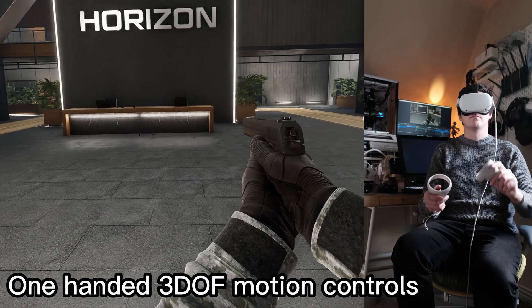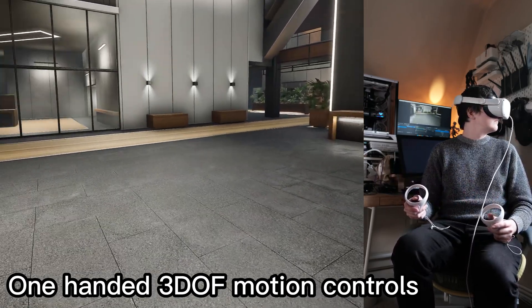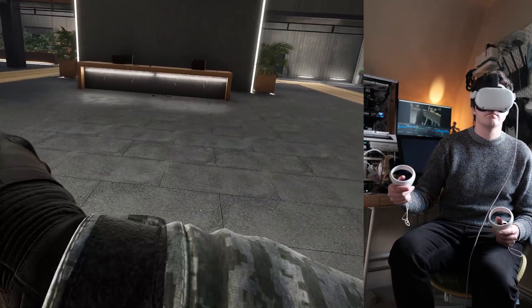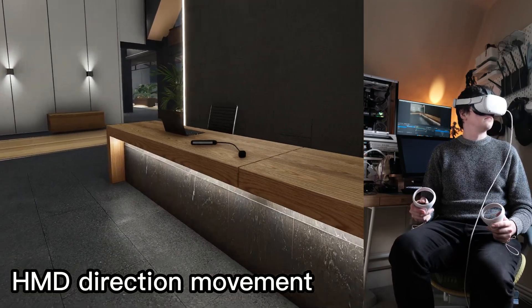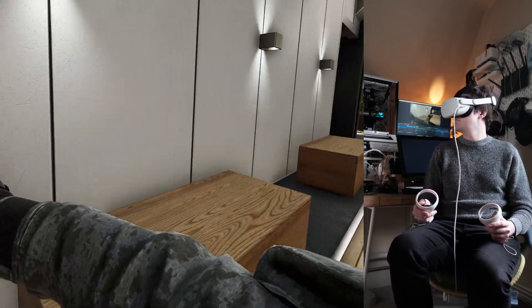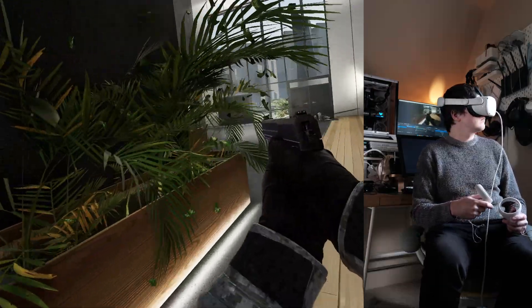Now this is the single-handed motion controls — good for pistols, or honestly most games. It's pretty comfortable; imagine how Population One works where you're just moving the cursor around. You can also combine it with HMD movement direction, so you can use your head to influence the direction you're moving instead of just using the sticks, or use a combination of both.